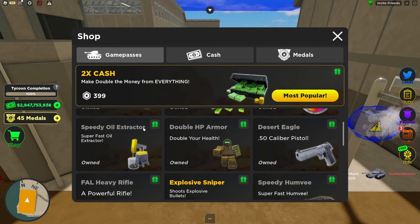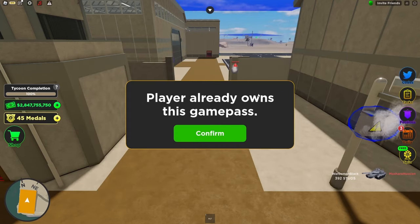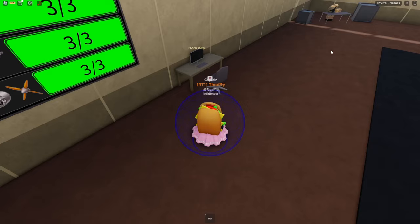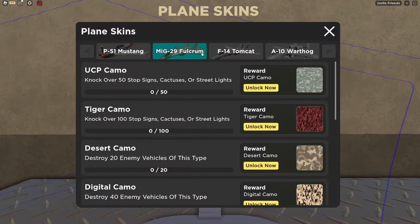Another cool small feature that was added is that you can now gift people game passes directly in the game. You can now also unlock skins for planes.